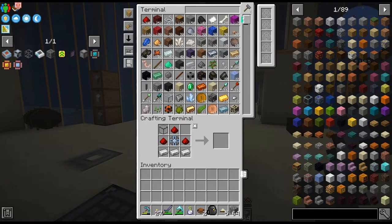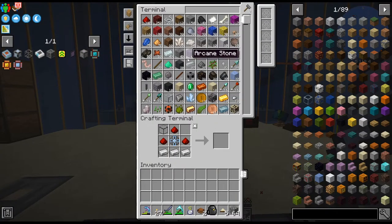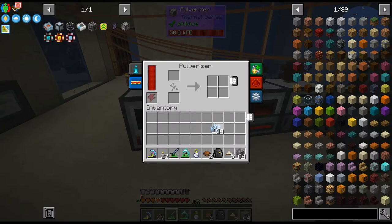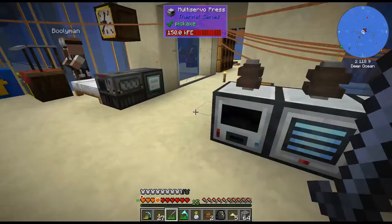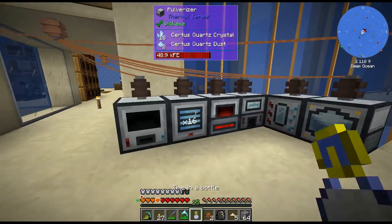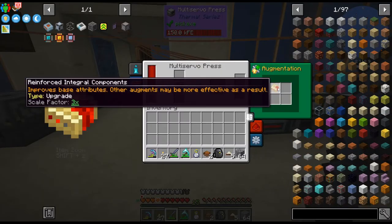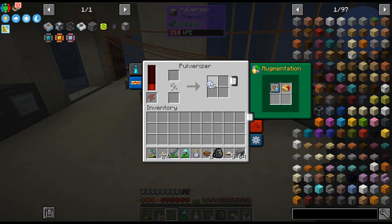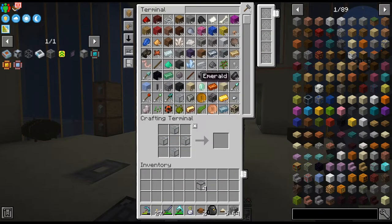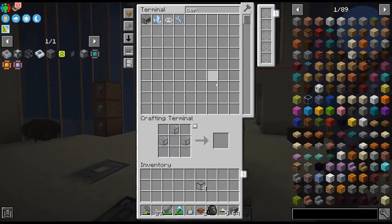I was thinking about putting some of this coral block and stuff in the 4x4 drawers, because there is a bunch of them. Let's do that. For the quartz glass, we'll use the circus quartz, I think. We do get plenty. Where did I put the... there it is. Oops, didn't mean to put those away. Meant to do that. All right, cool.